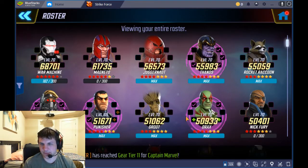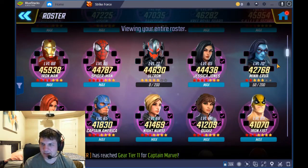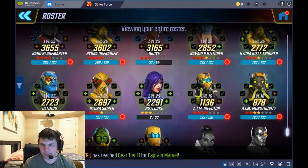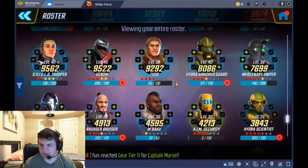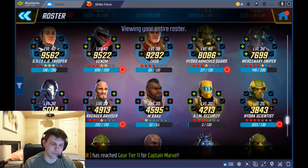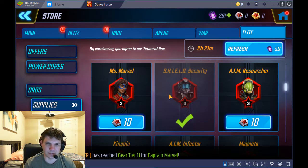You get an extra 4,000 health, 300 damage, 300 armor, a little focus to help with slows and stuns, and a bit more resistance. To me, this might be one of the better things to do with your elite five orbs rather than pulling randomly. If you're unlucky you could pull something from the bottom of your roster, like Hydra Scientist from a free elite five orb — something you'll probably never use.